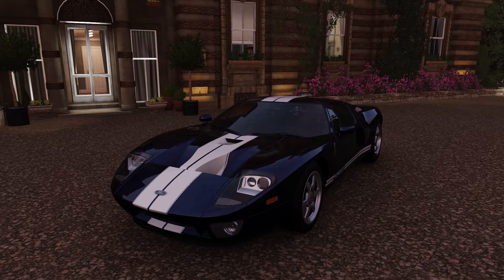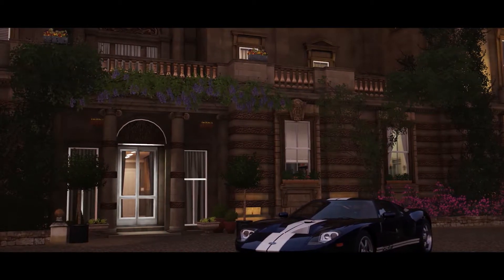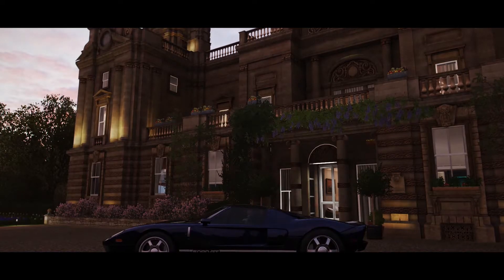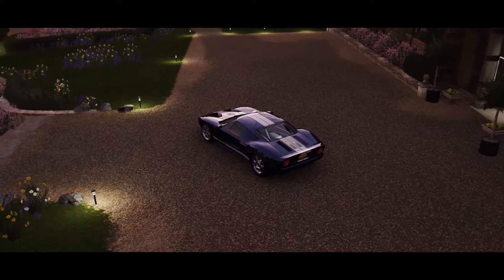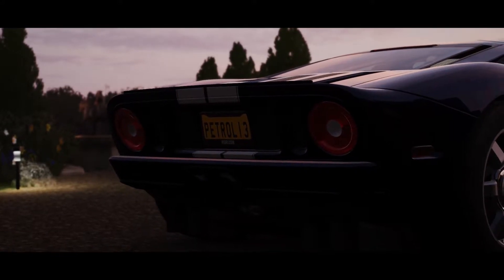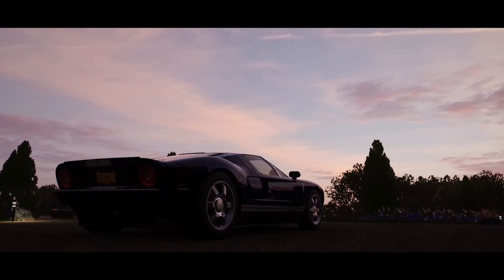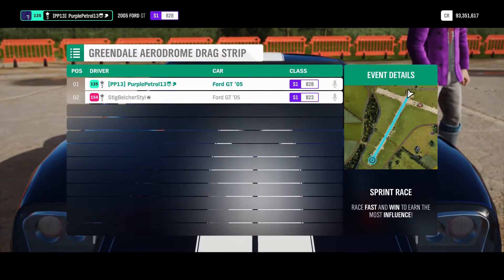Even with the additional upgrades to make the supercharger car competitive, the turbo vehicle still won. We thought since we'd tried a basic front wheel drive car, we'd move things up to a faster car. The Ford GT - rear wheel drive - is something a bit different. Again we fitted them with a race supercharger versus race turbocharger, and interestingly the PIs were a lot closer with just the parts on. So we headed up to the airfield to see which would be faster in a drag race.